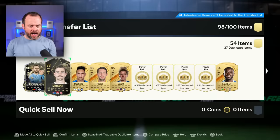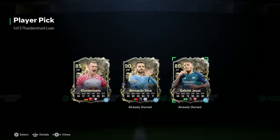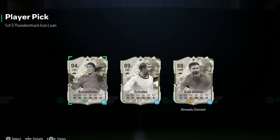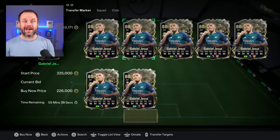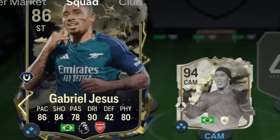It's Lautaro Martinez at the minute, but if I get anything in these loan packs I will buy their actual version because that counts as well. These icon ones might give me even better. Typical - when I wanted a loan Ronaldinho earlier so I didn't have to buy him I couldn't get one, but now I get one. We'll take him - the decision's been made. Let's buy him in for 226,000 coins - that's ridiculously expensive for an 86-rated.